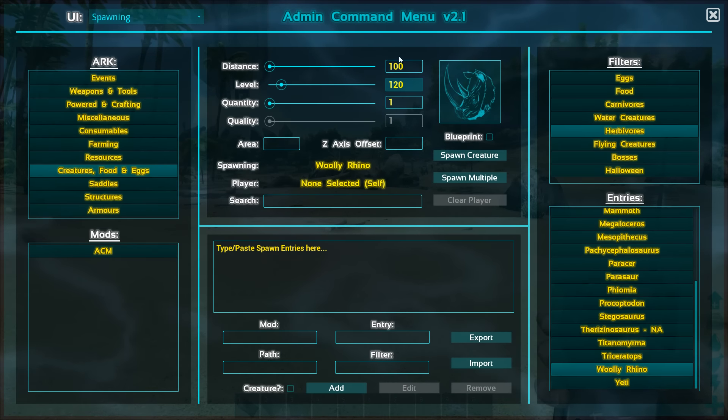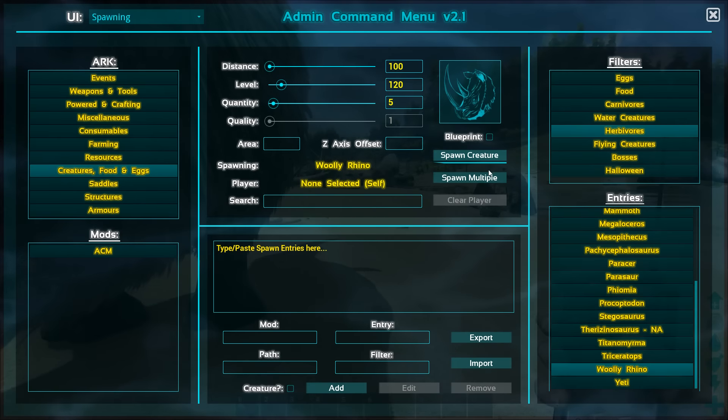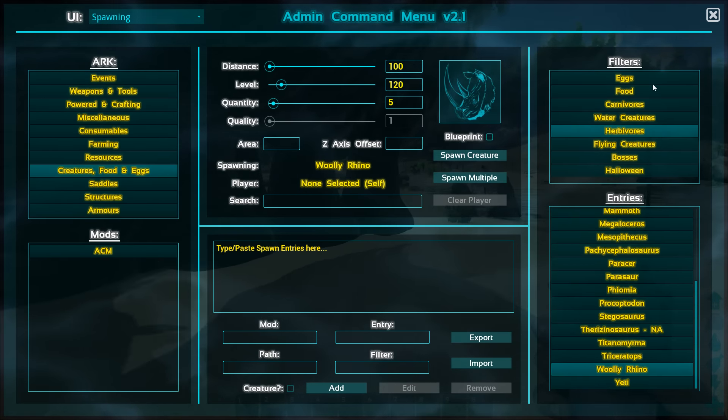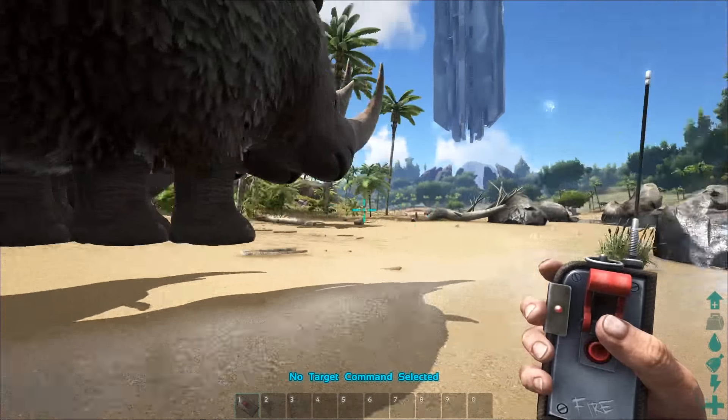We're going to take a look at the Woolly Rhino really quickly here — we're going to go ahead and summon in five of them. If you are still new to this series, welcome. Basically what we're going to try to do is get the highest threshold for spawning in a Woolly Rhino with the highest melee damage output possible.